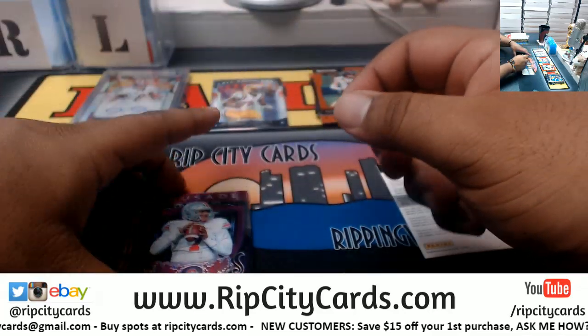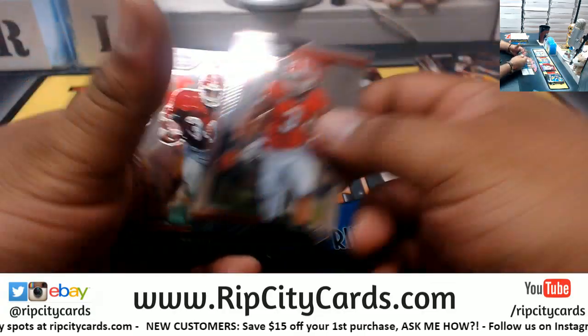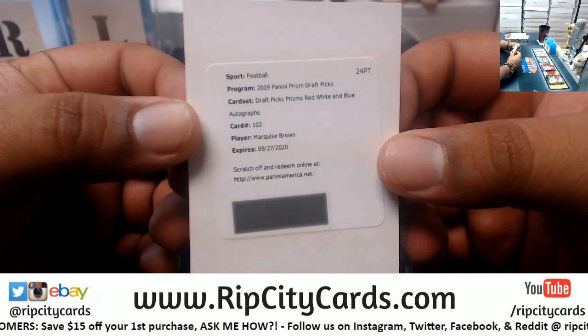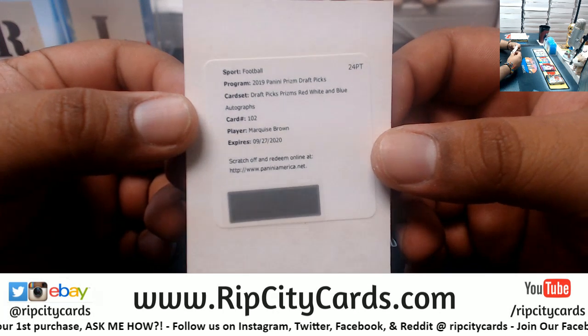Boom! A Dwayne Haskins purple crusade, Herschel Walker, and last but not least Marquise Brown Draft Picks Prism red, white and blue auto.